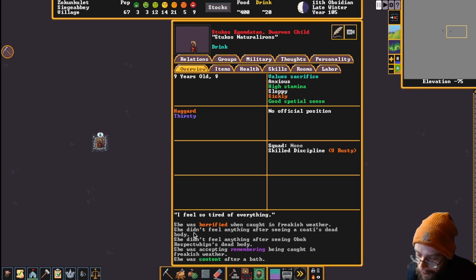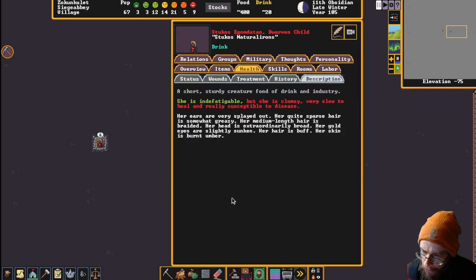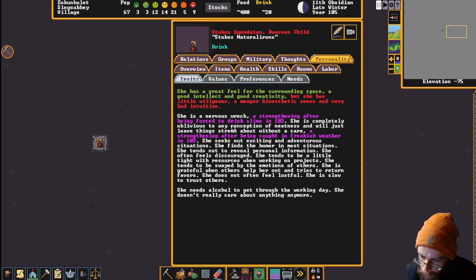Her values include sacrifice - that's not going to go so hot for her. She was horrified by freakish weather - yeah, that's pretty standard around here with repulsive slush raining down. She didn't feel anything and was content after a bath. She is a nervous wreck of strengthening after being forced to drink slime - but we got a well now, buddy! She is completely oblivious to any conception of neatness and will leave things lying about without care.